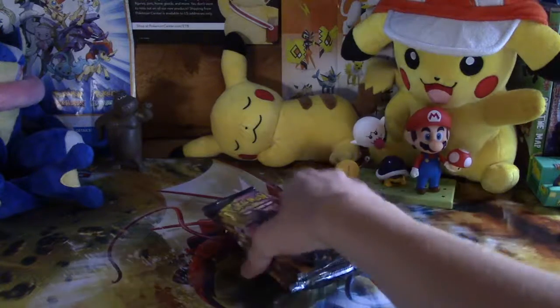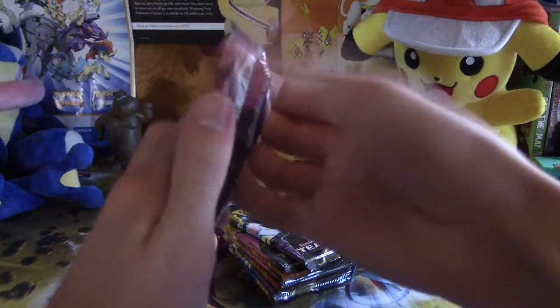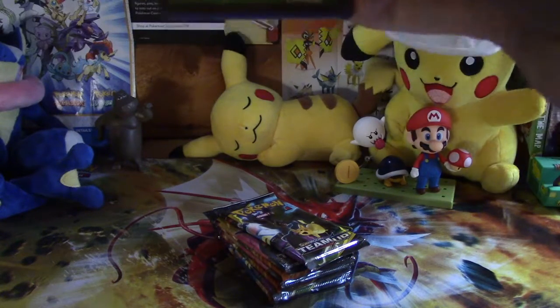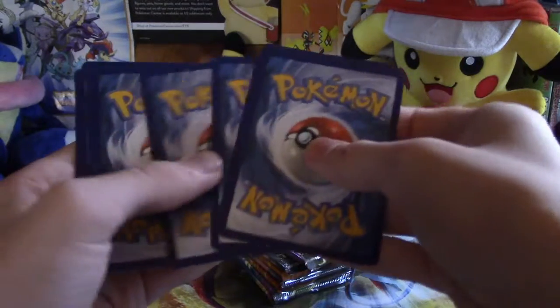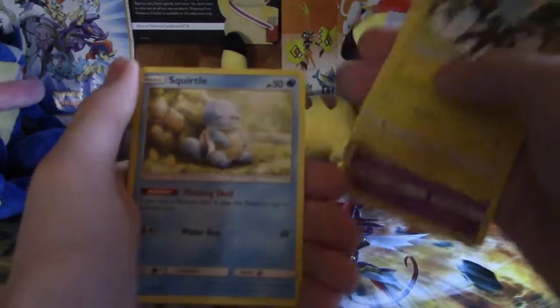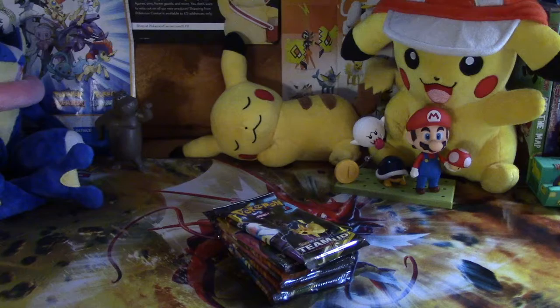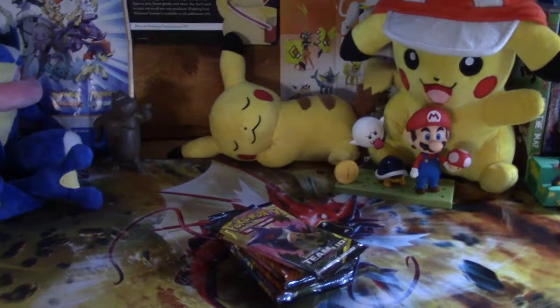We're back. I made an order of the pack art just for the heck of it. Let's see what order the code is in to decide how we open these. Four to the front — we can fly by this first pack. Fighting energy, Persian, Farfetch'd, Cosmog, Blitzle, Squirtle, Tentacool, Heracross, Psyduck, and a Skarmory. Nothing was coming out of that one, so I ran through it quickly.